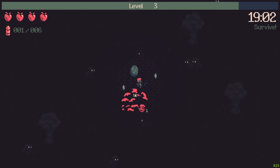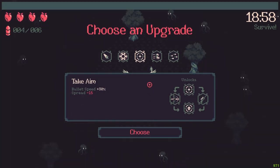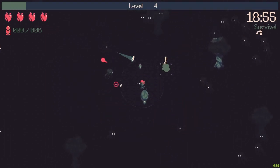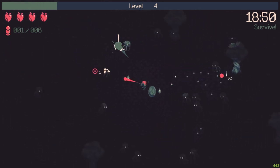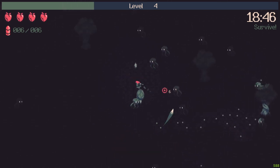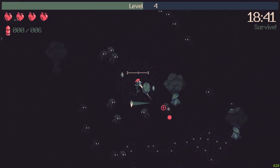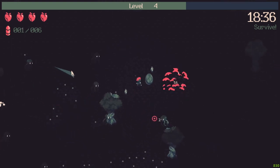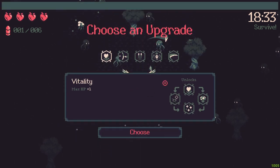Nice, another level up — really nice. What can I get here? The dagger, that's really nice. And what I want to try is a build with the crossbow and the summons. For the crossbow I think I want some bullet damage, but maybe it can work out.